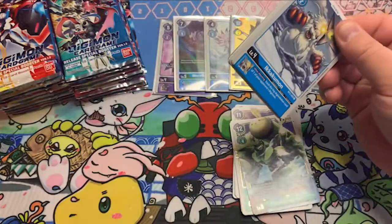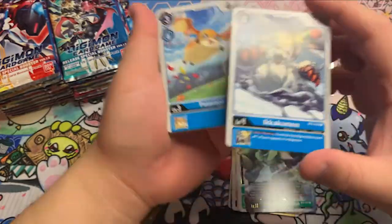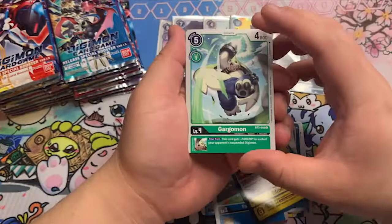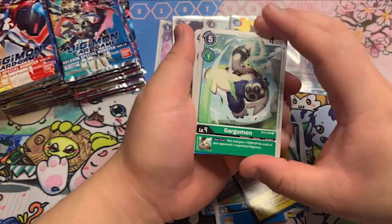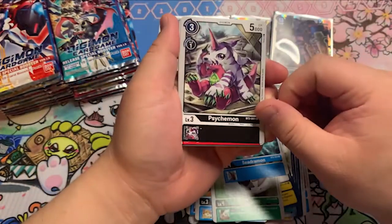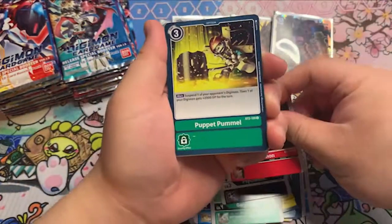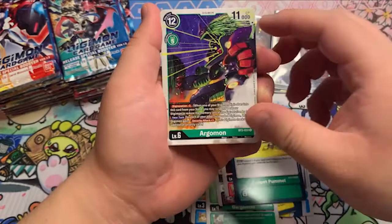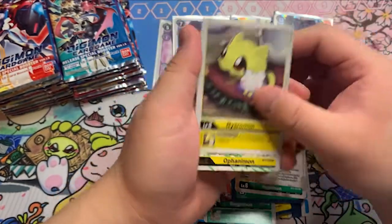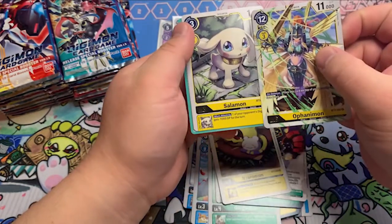Still looking for that Omnimon, the Ultra SR — that would be sweet. Need like two of him. Gargomon. There's the Champion Terriermon. Formgartermon. Seedramon. Saichimon. Beomon. Puppet Pummel. Argomon. Niaromon. Ofanimon — nice rare. And Salomon, level three.